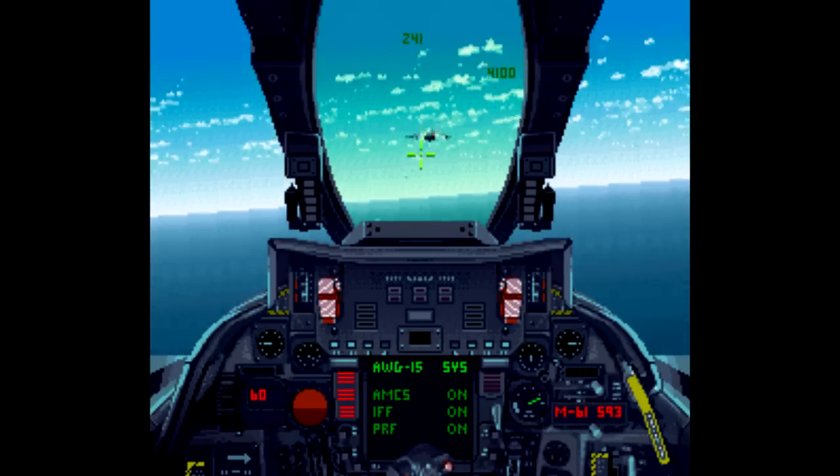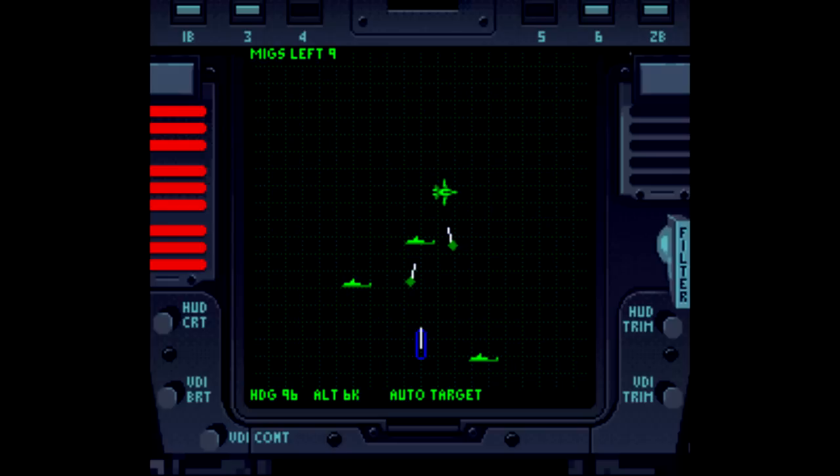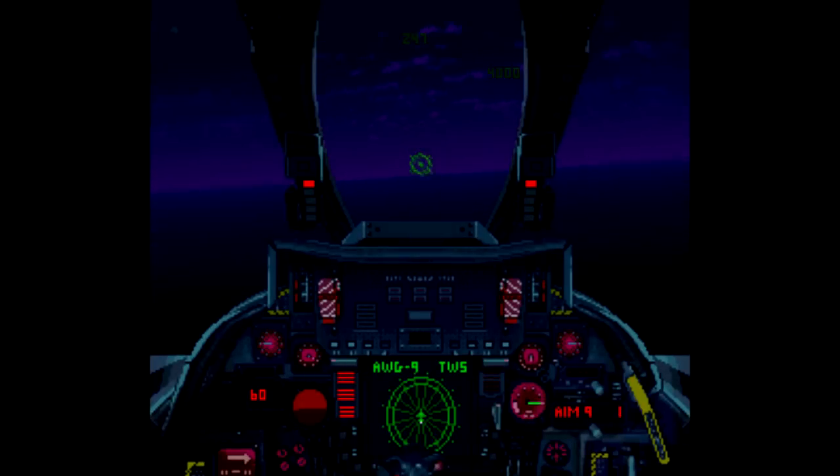Unfortunately, you can only use the machine gun to destroy enemy bases on the ground, and that kind of sucks. You can press Select at any time to bring up the radar map, and it works just like the map in Doom — you can still maneuver around in real time and track down enemies and dodge missiles. This feature is really well done and makes it a little easier to get your bearings and destroy those first few enemies.